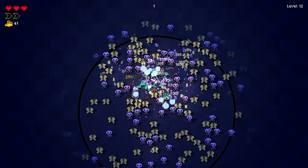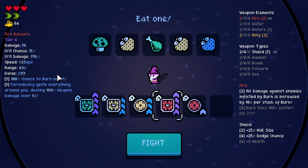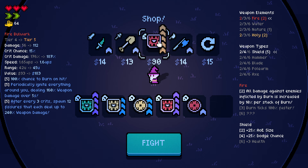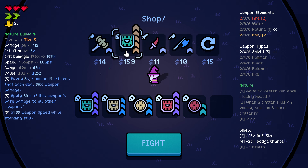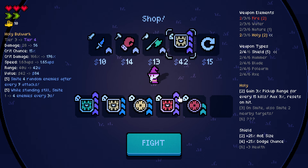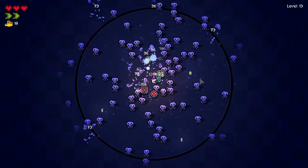Wait, the shield that gives its damage — the nature shield is this one, right? Yeah. This one just increases the fire by a lot. AoE says burned — after every 3 crits, spawn 12 fissures that each deal up to 240% weapon damage. I basically just mean times 1.75 weapon speed while standing still. I should have bought any weapon — I should have just bought a weapon.